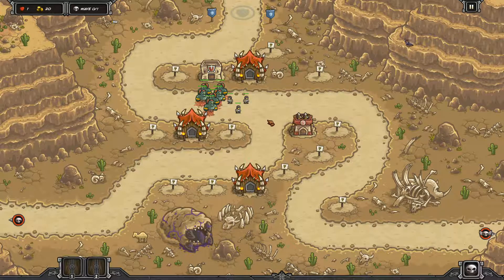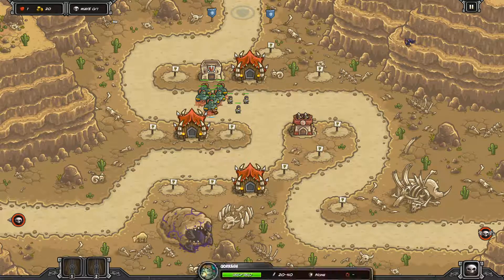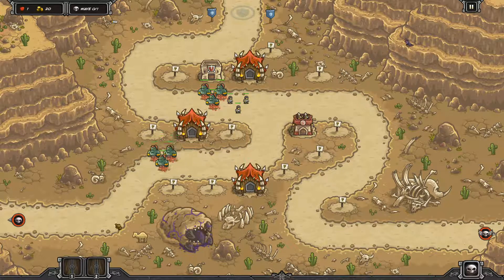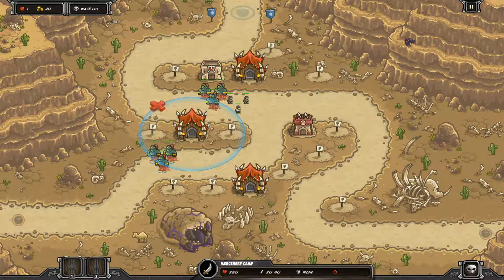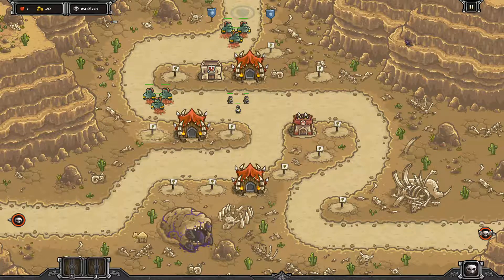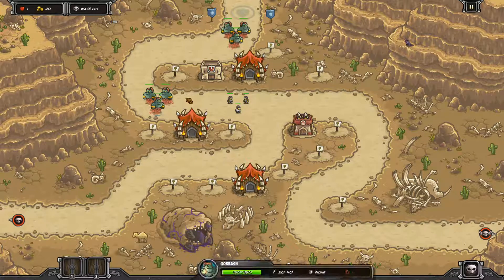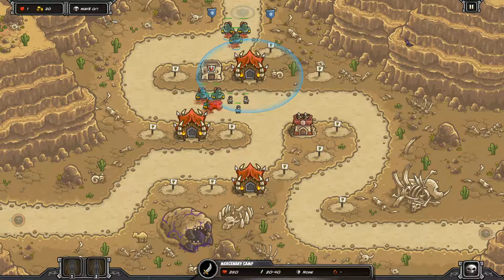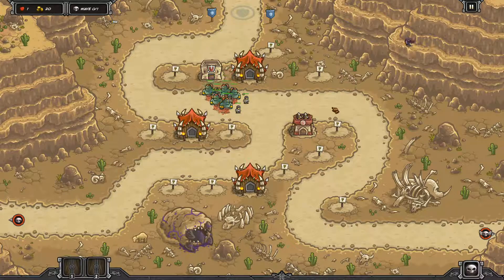One of the later stages introduces archers, which are super good at taking out the genies. If you leave the genies in their starting position they will all die. When the archers make it past, move the genies further back to cut off the next wave, and then let your archer towers deal with the archers themselves so you don't lose the 150 gold investment. You have to be very aware of which wave you're on to bring in the genies or move them out as needed.